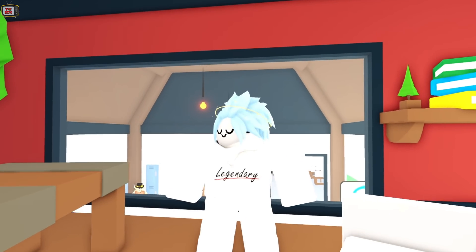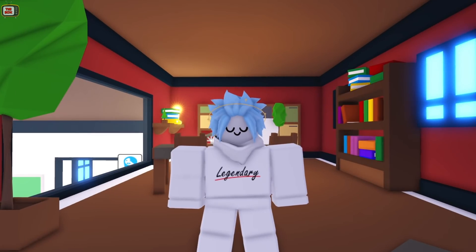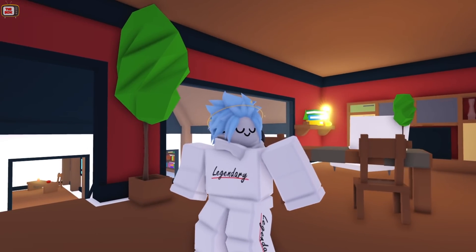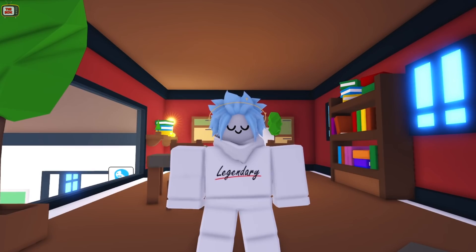There are a few ways to do it. Firstly, whilst playing the normal Adopt Me game, a notification message may pop up asking you if you want to jump over onto the Adopt Me Test Lab. If you accept, Adopt Me will close down and the test lab will load up for you. Obviously, that way doesn't guarantee that you'll be invited onto the test lab, so the best way to try it out for yourselves is by finding it in the Roblox launcher.